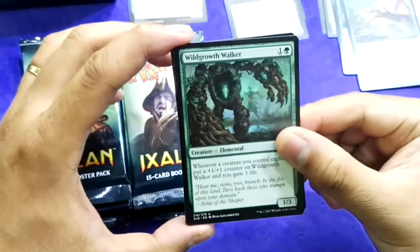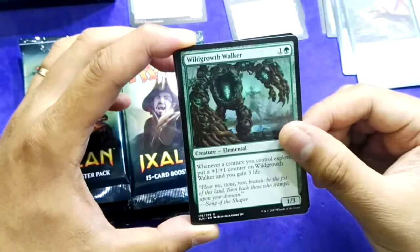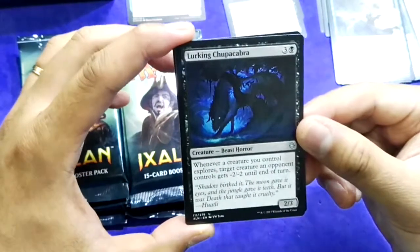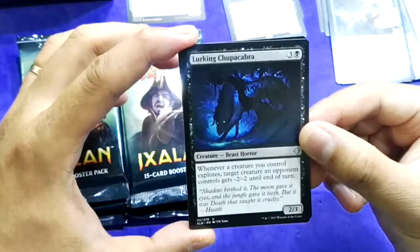Pack 3 first uncommon: Wildgrowth Walker — very good in explore mechanic decks. Also a Privileged Position here, and Raking Canopy.